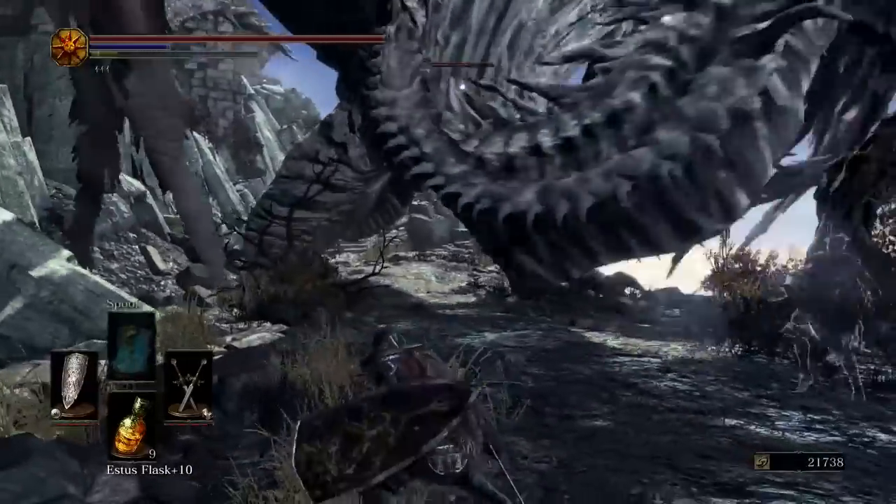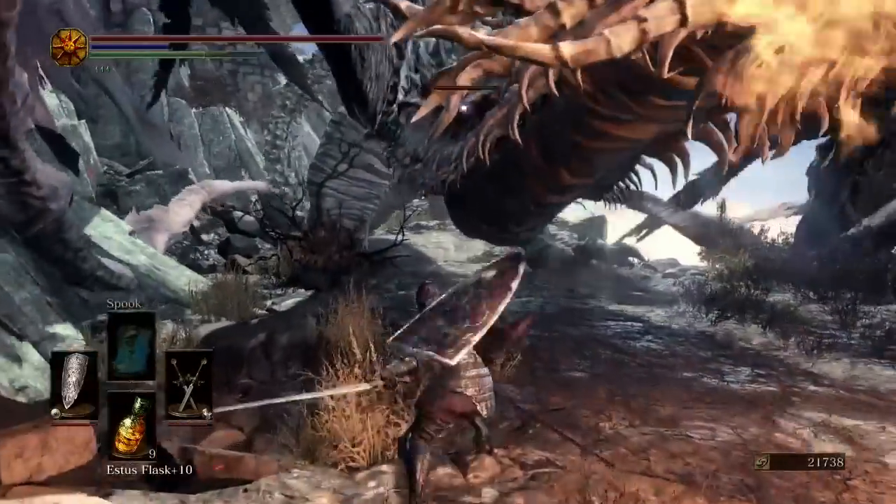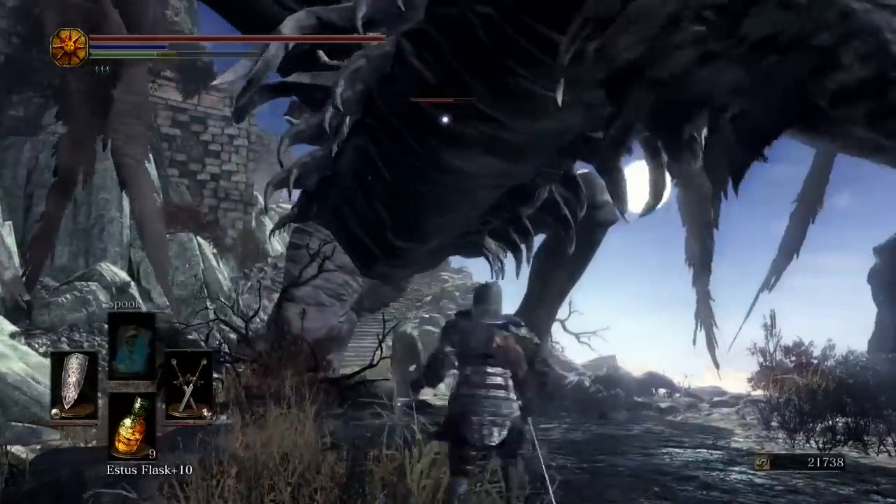When you see him priming his fire breath attack, all you do is move forwards so that you are past his head and start attacking his neck. The fire breath won't be able to hit you if you're in this position.